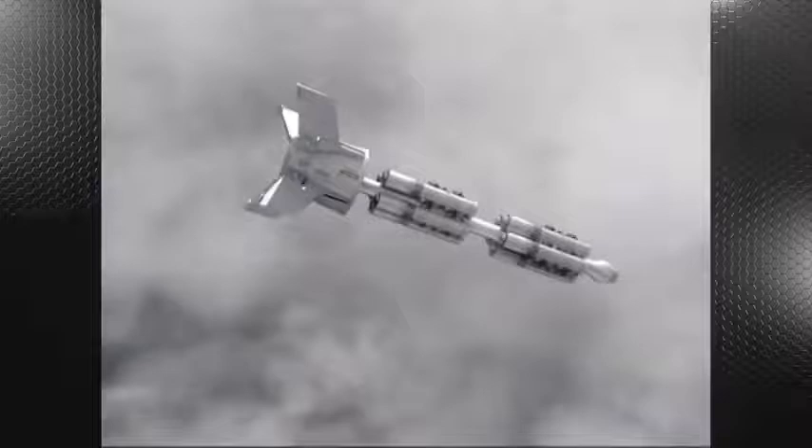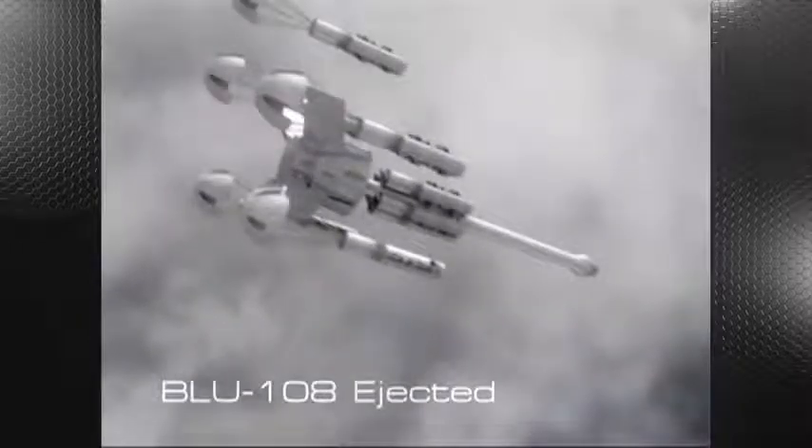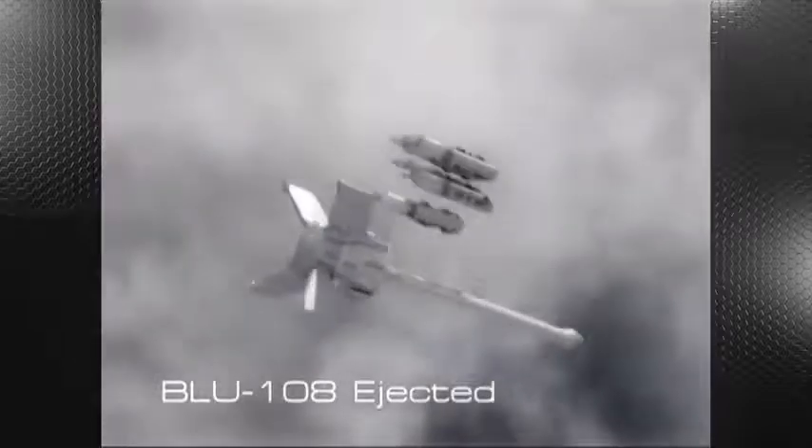The ten BLU-108 submunitions are mounted to the CBU-105 spine and deployment is accomplished by a gas bag ejection system. The five BLU-108 submunitions contained in the forward bay are ejected first, followed by the after bay.